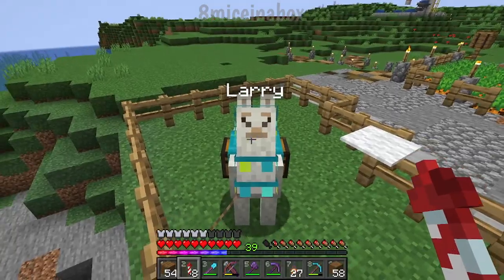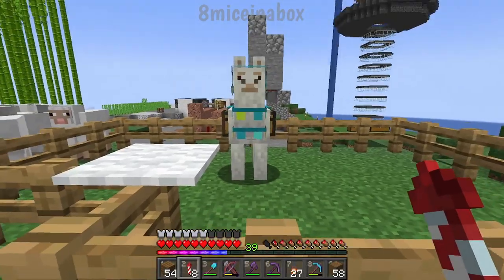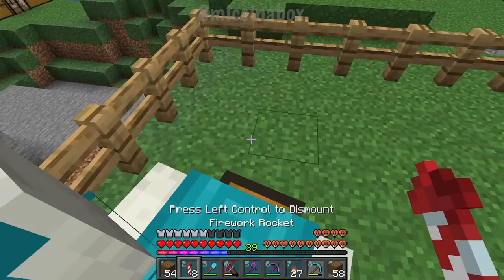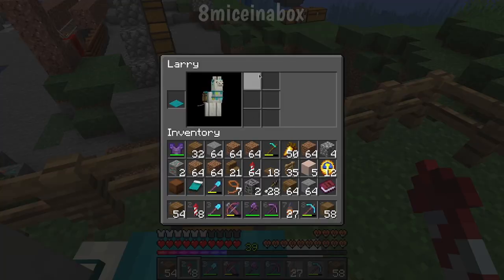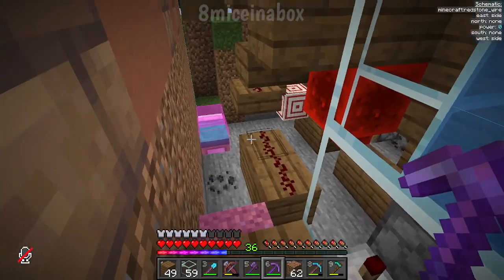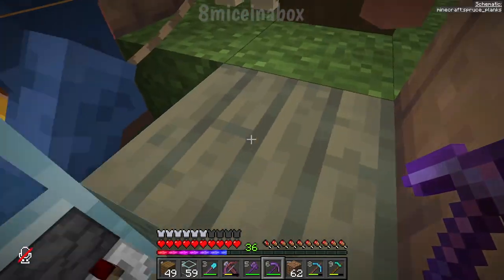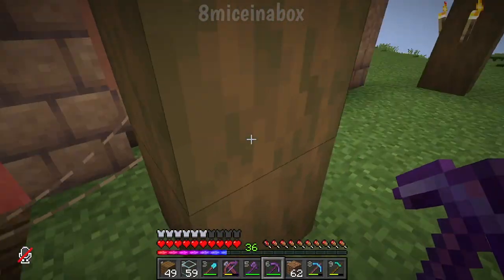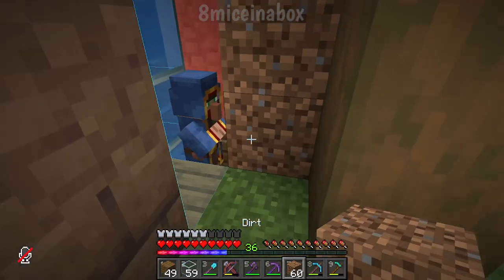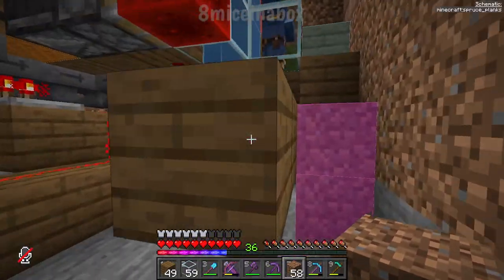Unfortunately, he killed the first llama — Larry spit the other llama to death, which is sad. But now we have this llama with pretty good health and six storage slots. I was just in the middle of building the jukebox when I found this wandering trader. He's got his llamas, which I need, but I do not need them to see me deal with him. He's just going to sleep forever.